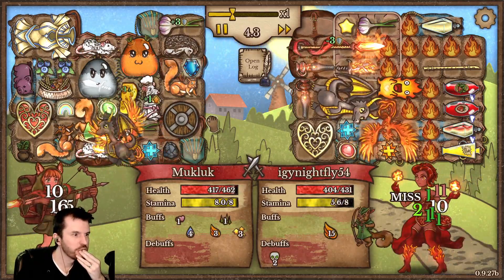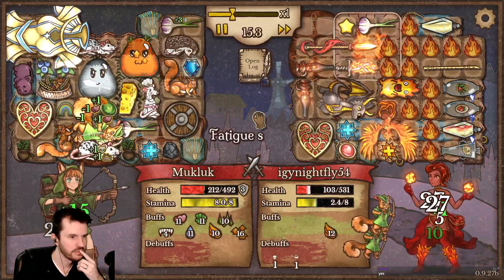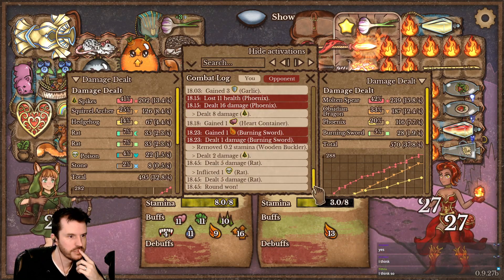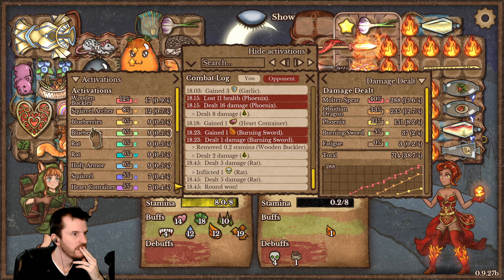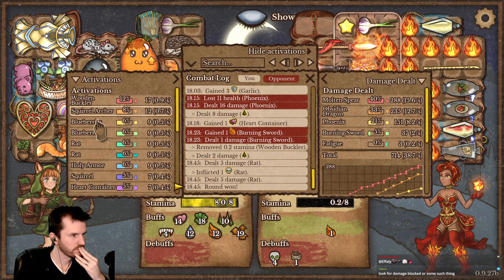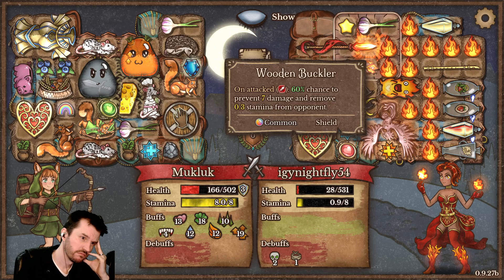Does the battle log show you how much your buckler has blocked at the end? Is that shown in there somewhere? I'm kind of curious if I can see how much it's helped. I think it can — hold on, go to the end. Wooden buckler triggered — oh no, still that block is not that. So wooden buckler triggered 17 times and each time it blocks 7 damage, or up to 7.